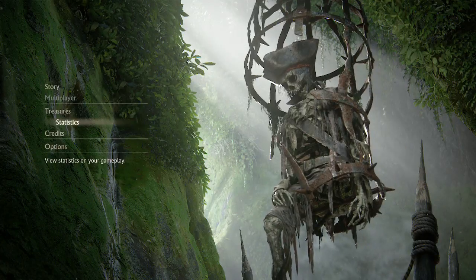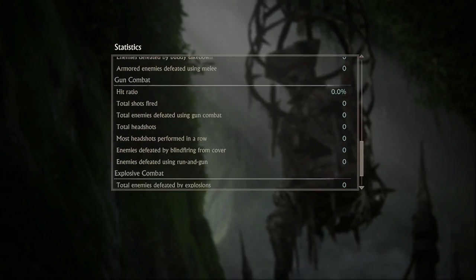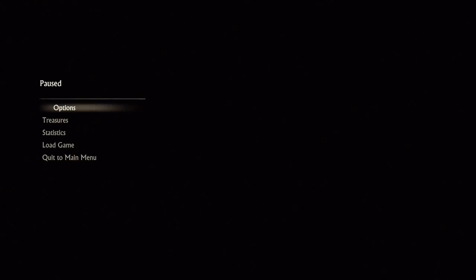Treasures. Statistics. Wow, look at all these stats that you can get. These are just the options, guys. Credits, if you guys want to see the credits. Look at that — it's just credits. It kind of sucks, no visuals. I don't want to see this.